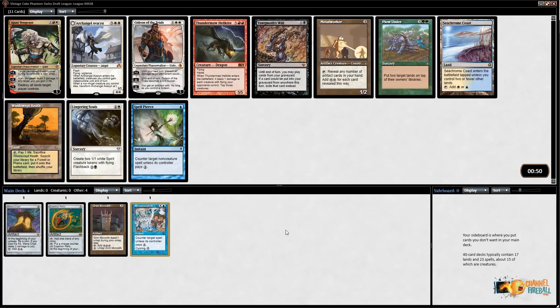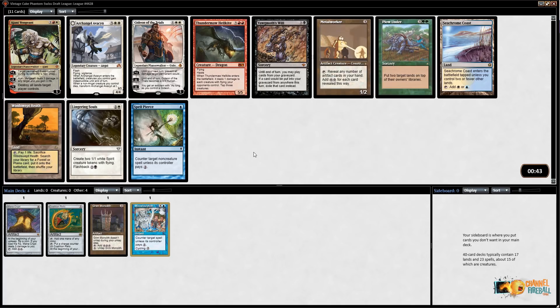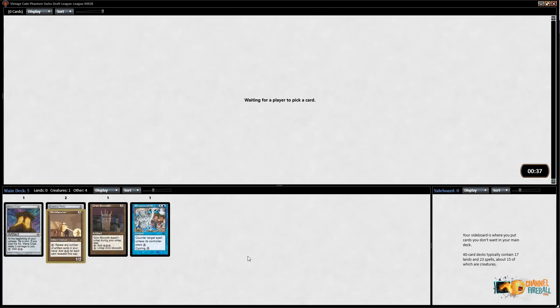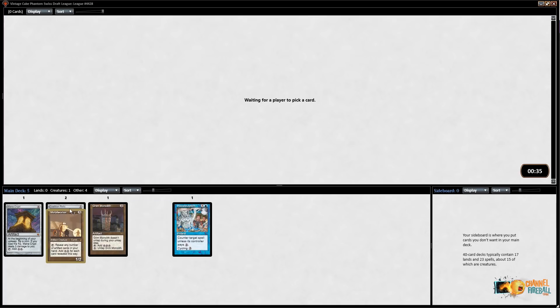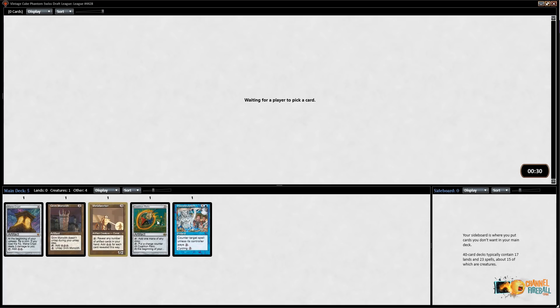This is exactly where we want to take Metalworker. I know there's Augur of Bolas too, but I think we're much more inclined to be Metalworker-based and could draft a mono-brown deck — the artifact-based deck that plays a lot of big things. Plow Under is still here so green is open, and Spell Pierce is good too, but I'm just going to take Metalworker. We've got a good start in terms of mana acceleration.